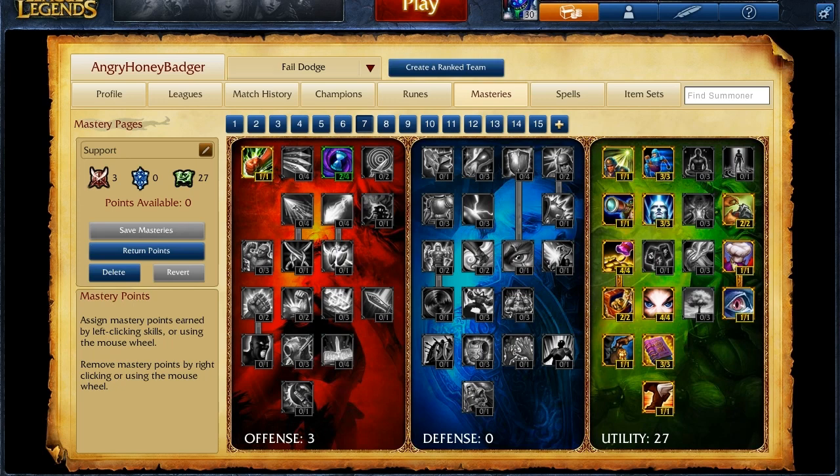For the masteries page, it applies in the same way — you can run two different pages with Leona. If you want to go with the full support page, it looks something like this: a 3-0-27 in the utility tree.